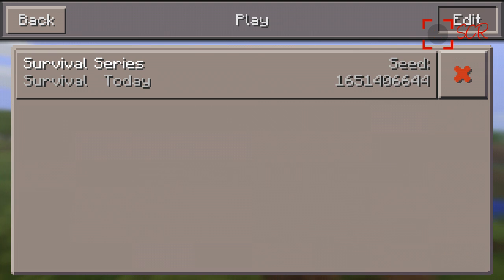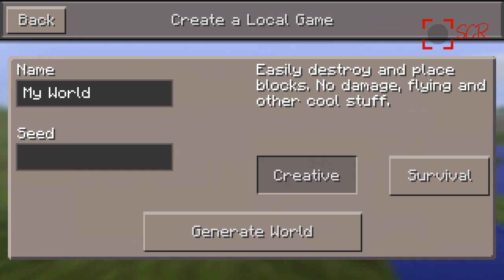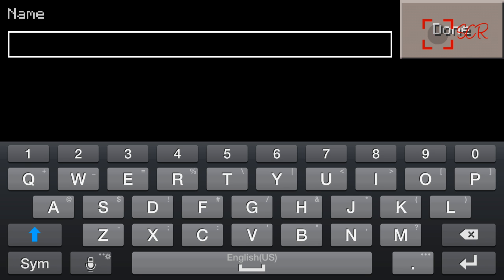We're just going to get the game started. This is a new update, 0.7.3, which includes the sun, moon, stars, and double chests — and I think that's it, I don't remember if there's something else. But yeah, so let's get started. I am really excited for this. This is a teaser, so it's going to be like two minutes long.